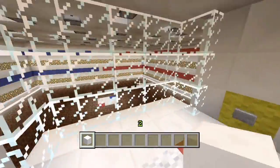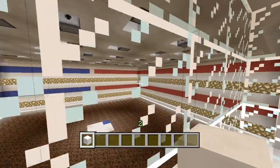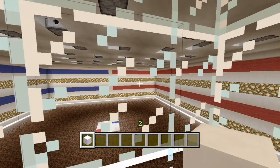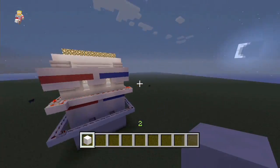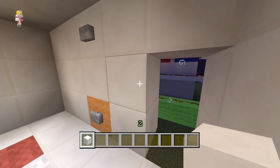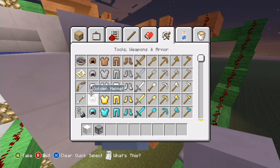There is one thing we need to sort out - we don't have any timer to say when the game should be over. I think the best way is to make some sort of timer: press the button, it has a timer, and once the lights go out it's time up. We can do this in a similar way to what we did a few episodes ago at the archery range - using an arrow in a dispenser onto a wooden button. Let's get a dispenser and do some tests first.